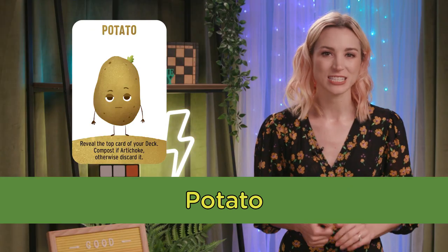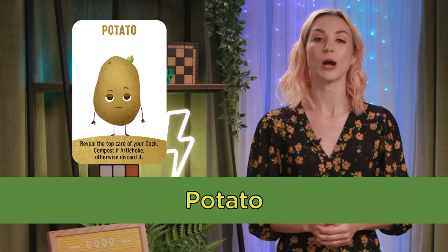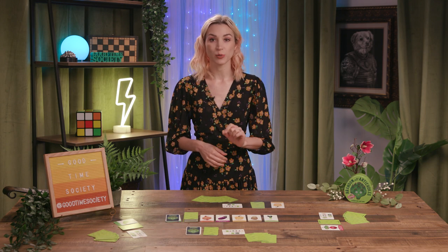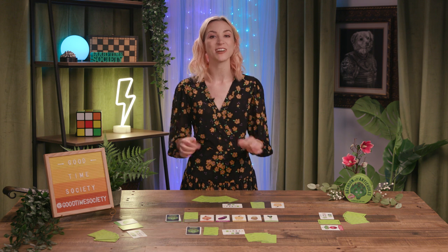Potatoes reveal the top card of the active player's deck. If it's an artichoke, they can compost it; otherwise, it's discarded. After playing each card and resolving its effects, the active player puts it in their personal discard pile near their deck. Cards are played and then discarded one at a time before the player plays their next card.